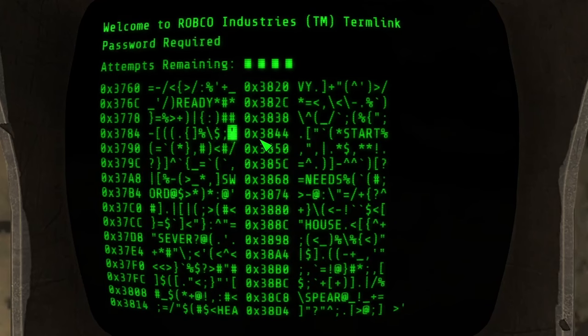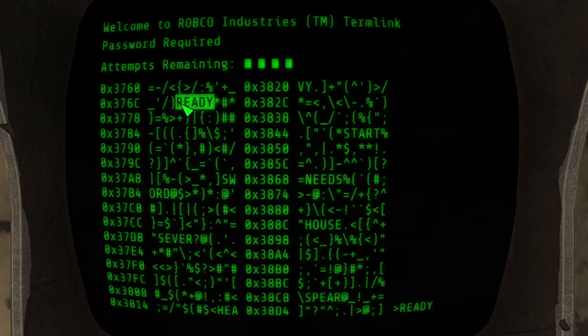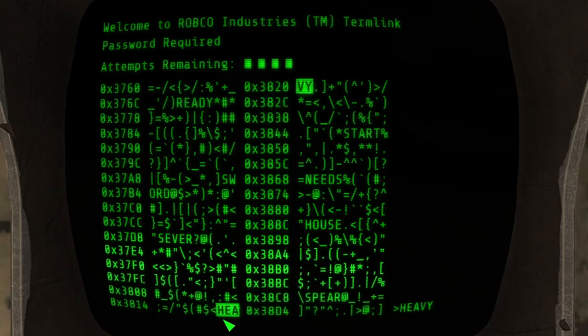So what we're looking for in this screen here is the password. Now you'll see these words — they're kind of hidden in the text here. We have ready, sword, server — they'll highlight as you hover over them — and heavy. So we'll start with a random word: start.